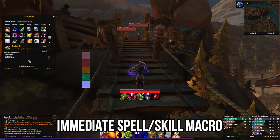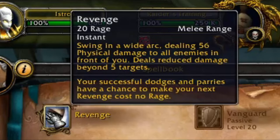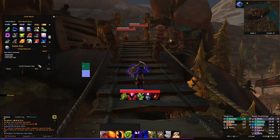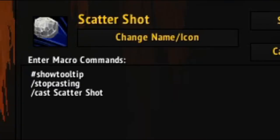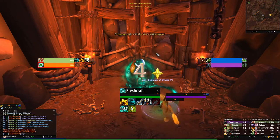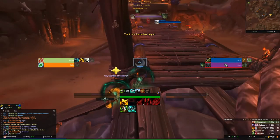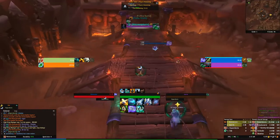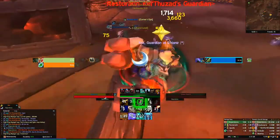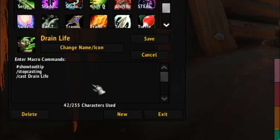Now for some spell macros. The first one uses the slash stopcasting command. Don't worry about the show tooltip — that's just standard for any spell macro, it gives us the little info box so it looks more natural like other spells. Always put that for spell macros. Then put the slash stopcasting command, and then slash cast followed by the name of whatever spell you want to immediately cast. Every single class or spec, no matter what you play, has some spells or skills you want to immediately cast — skills that take a second or two to cast. In many situations, you don't want to wait for those spells to finish before you cast an emergency one, whether it's a kick, counter spell, or a healing spell you need right away because you're close to dying.